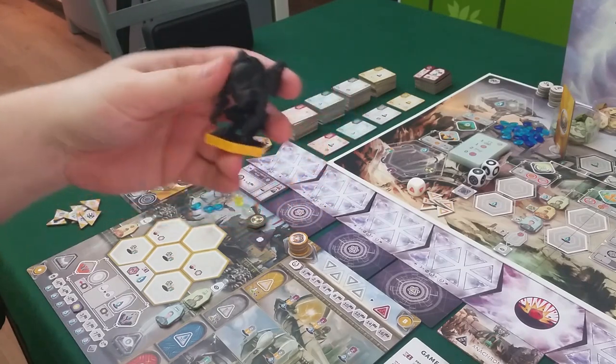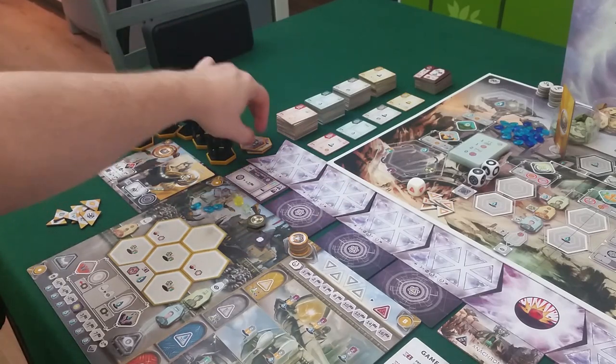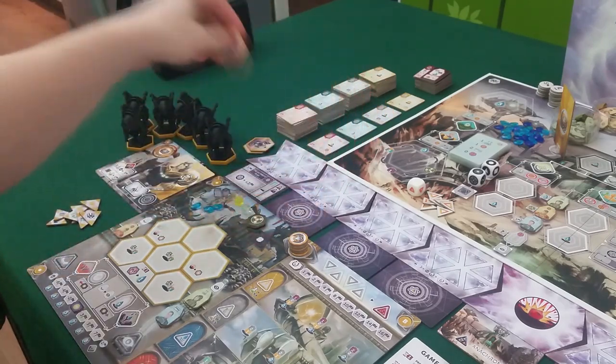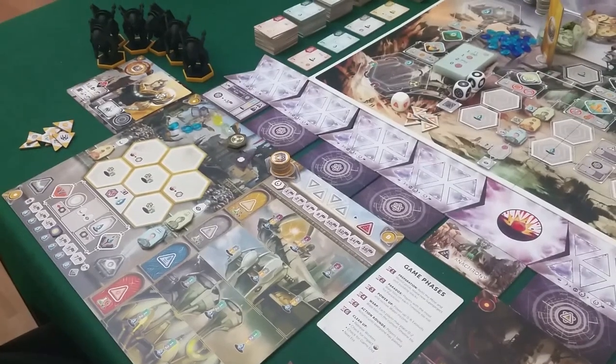Gargoyles — really cool, really big heavy miniatures. I love these. Normally if you buy the retail game, you get ones where you can put the worker inside. The game works exactly the same way, just much cooler having these miniatures. Okay, let's get going. There's a lot of things to explain so let's just get started.